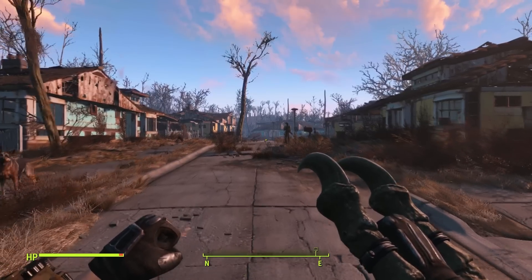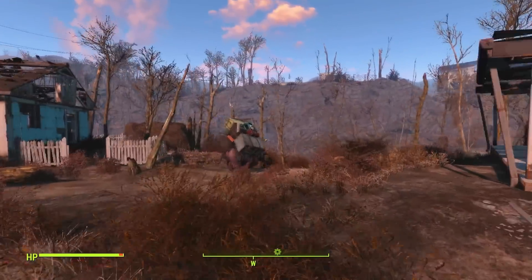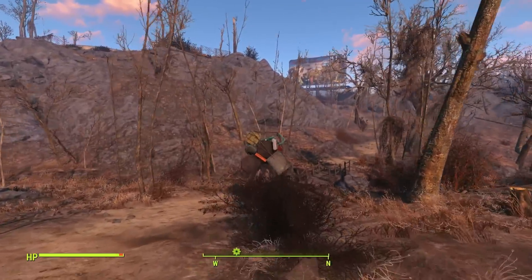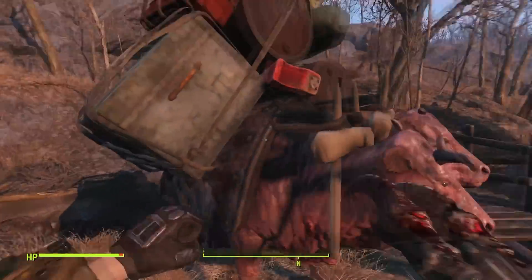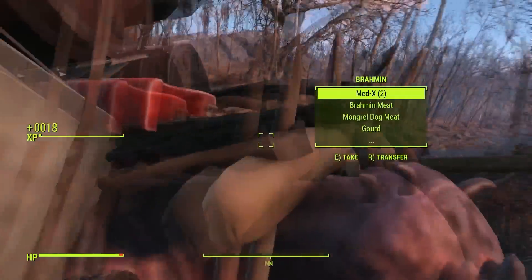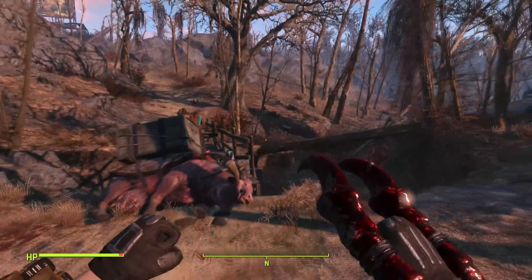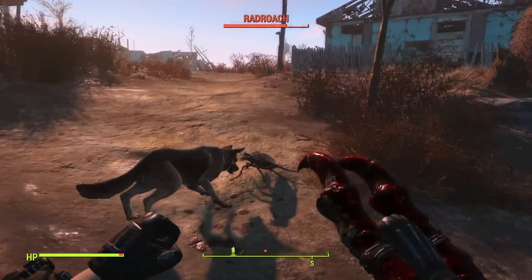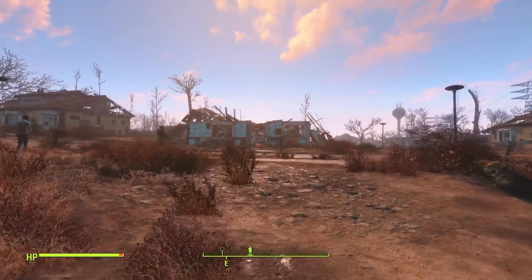I'm gonna spawn a few creatures — actually, let's try it on the brahmin. He's running away, let's try to catch him with our Death Claw Gauntlet. He's pretty fast. Three shots and he's down. My Death Claw is full of blood now and it looks pretty awesome. A rad roach — one shot down. Yeah, this thing is pretty sweet.